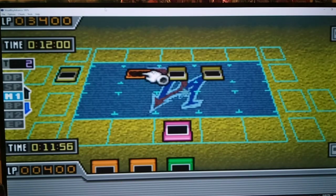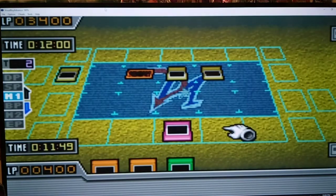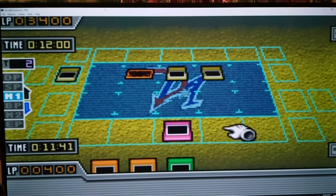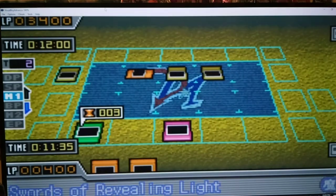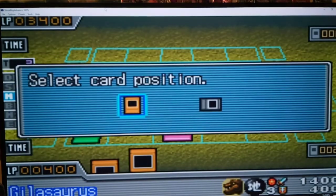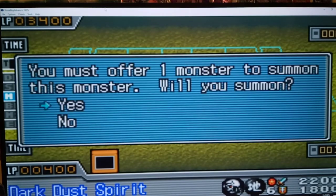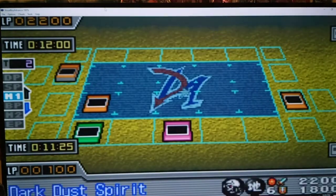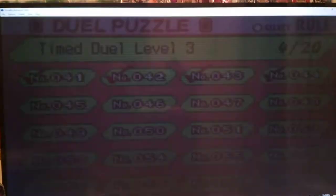Next duel — 44, let's do it. Skull Invitation. Blazing Inpachi. What's this face down? Guardian Sphinx — wow, 2,400 defense. Two Blazing Inpachi. We need to do 3,400. How are we going to do that? We do have Skull Invitation here for extra damage. Spirit, destroy his life points. Make the most of Skull Invitation there.